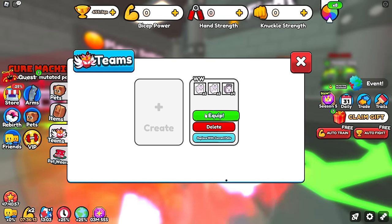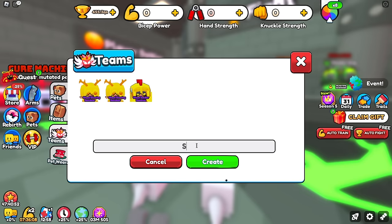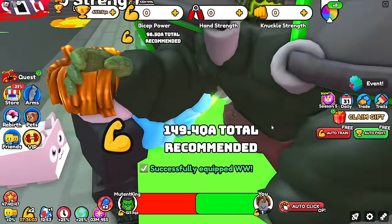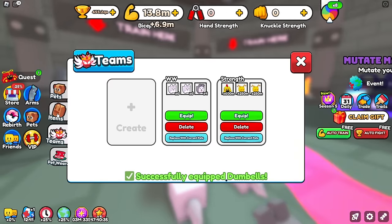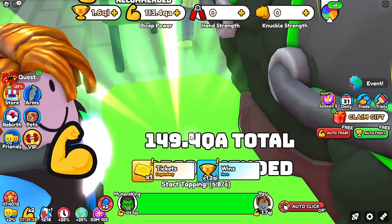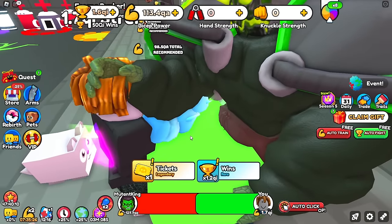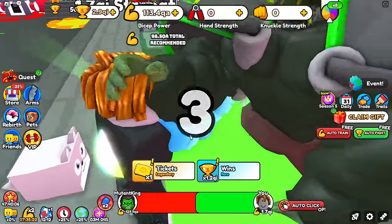We equip the wins team and fight the mutant king. We're now getting 1.2 QI wins per fight, so we only need to beat this guy around 30 times and we can move on to world 5. There are 8 worlds currently in Arm Wrestling Simulator — they just added a new one a week or two ago. That is the goal for this video: to get to world 8, and we are currently in world 4 making really quick progress.